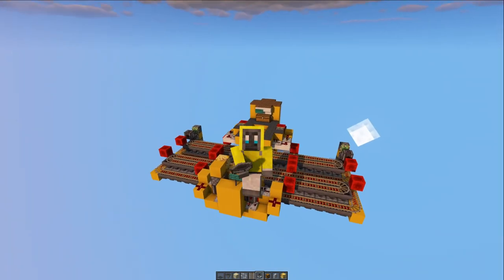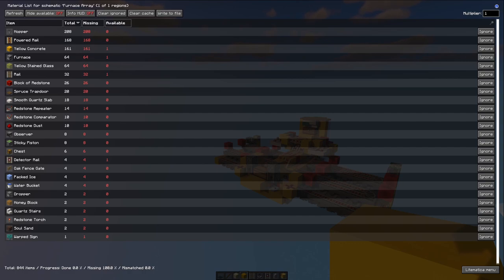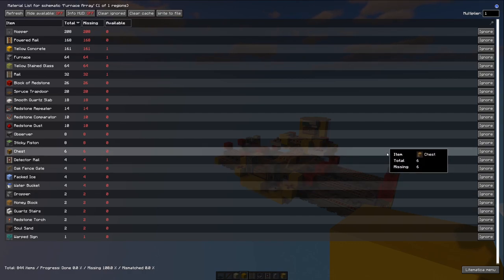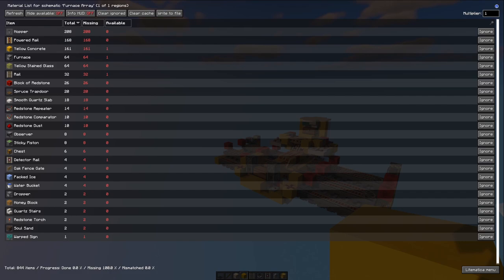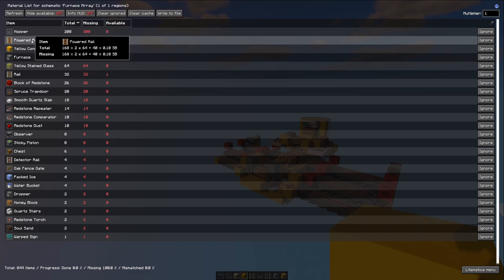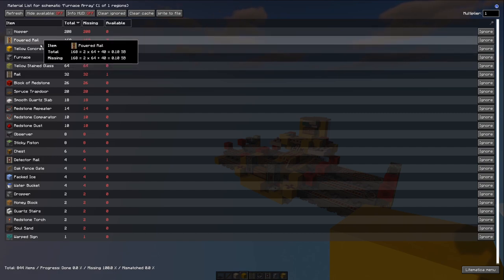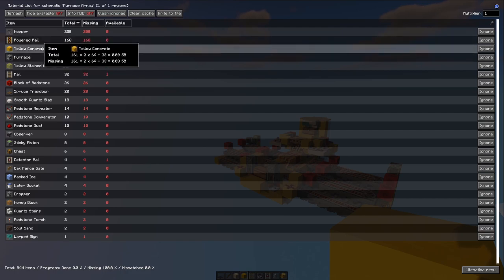Anyway, on to the video. I hope you enjoy — make sure you leave a like and subscribe because this probably took me five hours. Okay, so we're going to get things started by checking out what we're going to be needing. As you can see, the most expensive part about this whole setup is really going to be the hoppers, in which case we're going to need about four stacks worth. Powered rails as well, which are relatively cheap if you've got a decent gold farm. And just a little bit of redstone. Yellow concrete can actually be any building block you want, as long as it's a solid block.